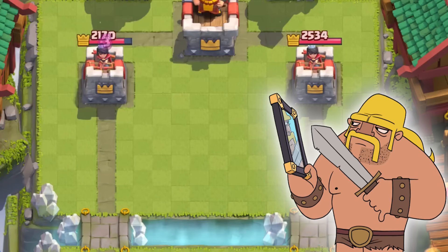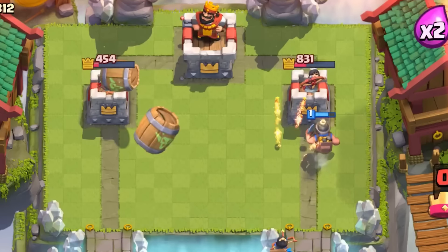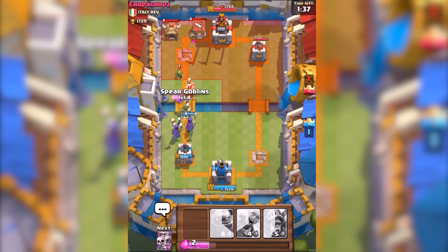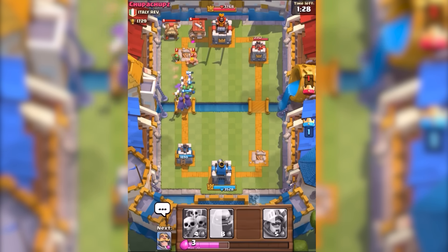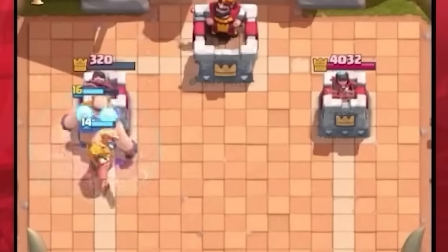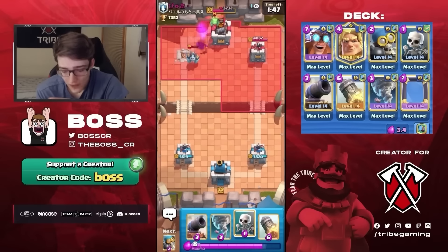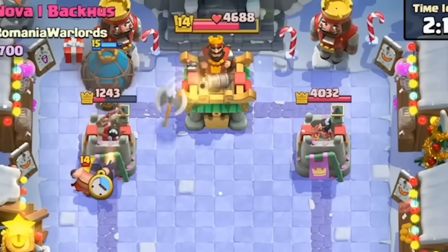Mirror used to have a completely different vibe — its card render was black and dark, making it look way more OP than it is today. What most players don't know is that in February of 2016, mirrored common cards were four levels higher and rares were two levels higher. Mirror is one of the hardest cards to balance — it's either underwhelming or way too strong, with no real middle ground. The only time Mirror really broke Clash Royale was in April of 2022, when it got buffed to give cards plus two levels instead of one. Combined with the buffed Electro Giant, it created the most toxic E-Giant meta ever, which was an awful time for casual players. There was also a glitch with mirrored Balloons where you could drop one directly on your opponent's tower — talk about OP.